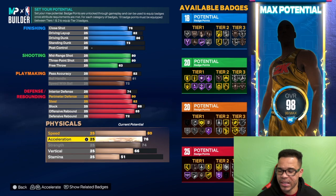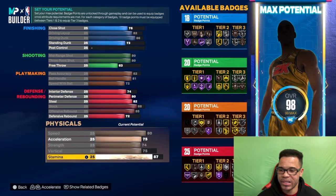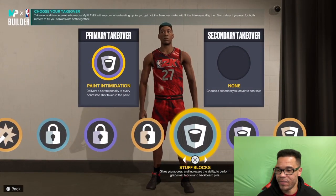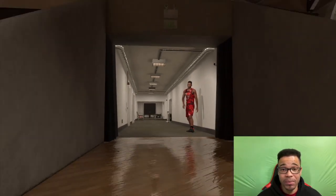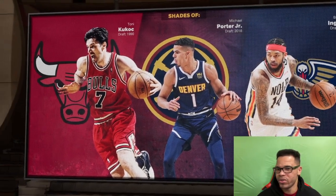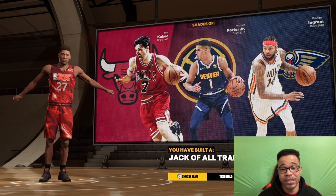For the physical: speed up to 80, acceleration at 75, vertical at 75, strength at 74, the rest into stamina. That's the combination: 18 finishing, 20 shooting, 20 playmaking, and 25 defensive/rebound badges — not bad. For takeovers we have rim protector, perimeter defense, shot creating, and finishing. We got shades of Tony Kukoc — Michael Porter Jr. and Brandon Ingram don't pop up all the time, but Tony Kukoc: that's the Jack of All Trades build. Make sure you like, share, and subscribe. Love you guys, I'm out.